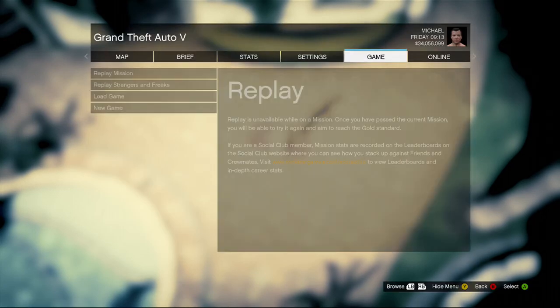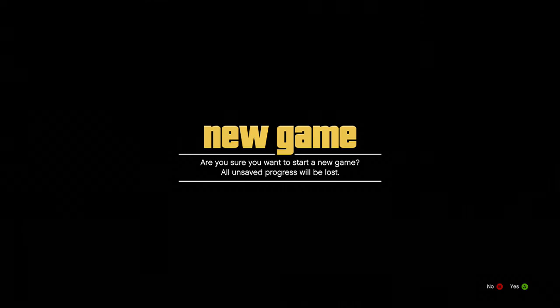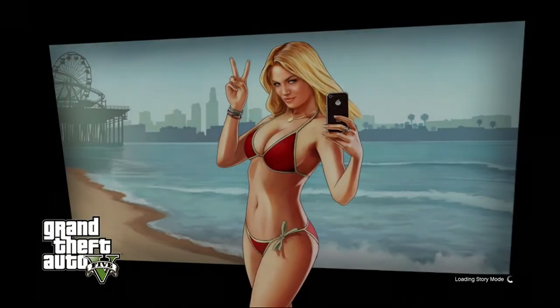Press Start, go across to Game, and select New Game. This is not going to do anything to your game save — it's just going to make a new one. Then it's going to start loading.